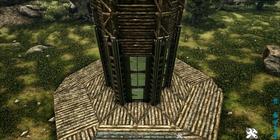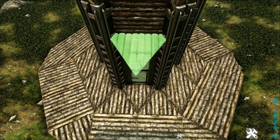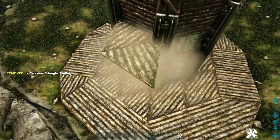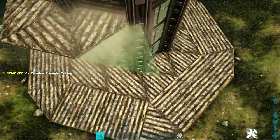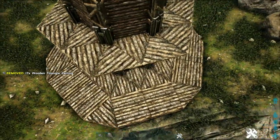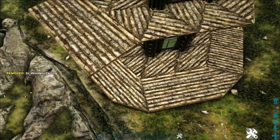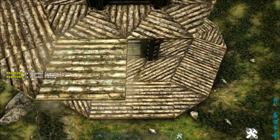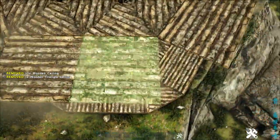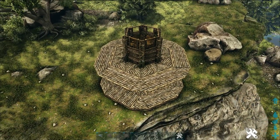Next, just above our greenhouse walls, get out a wooden triangle ceiling and snap it to the greenhouse wall so it looks like this, then continue around with wooden triangle ceilings creating a ring around the build. Then do the same thing as we did with the foundations below — place two wooden ceilings coming out, add a triangle on the corner, and continue this pattern all the way around until we reach our start point.